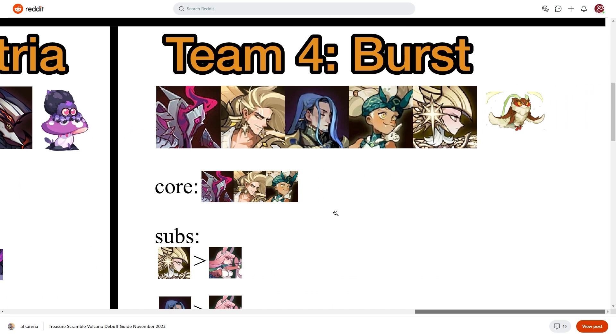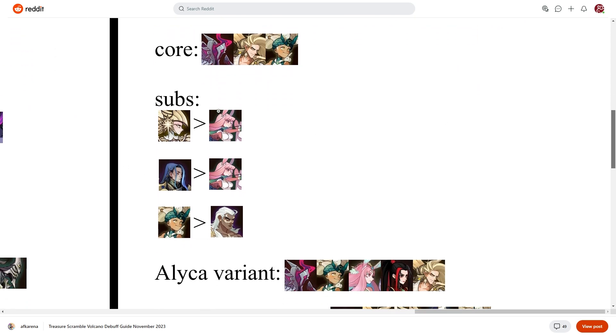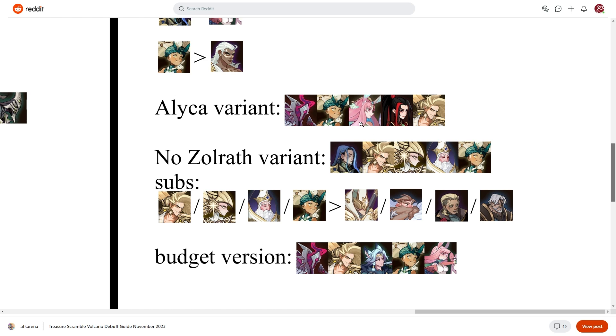Looking at Team 4, this is the burst team. The awakened version of Thane works incredibly well in PvP — he's really an awakened hero built for that PvP aspect. The core includes Zorath, Chad or Vithil, Tamaris, the awakened version of Athalia, and we're running the Owl. One big thing to note is which SP effect you're running. I would choose the awakened Athalia's SP effect over Thane's because of the physical pierce. Laika is a solid sub for both, and if you don't have Chad, Zafriel fills in. There are also variations with Bulan and other subs.